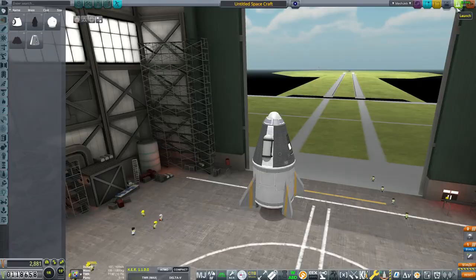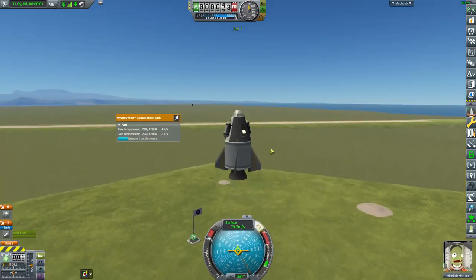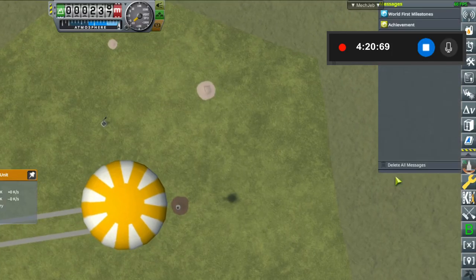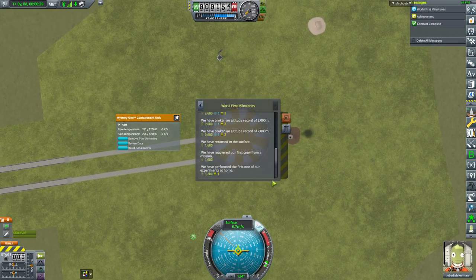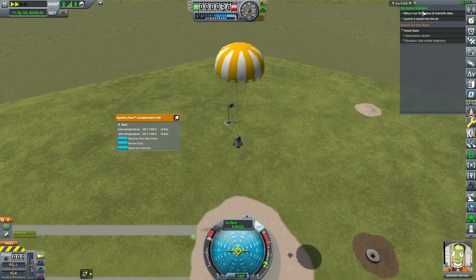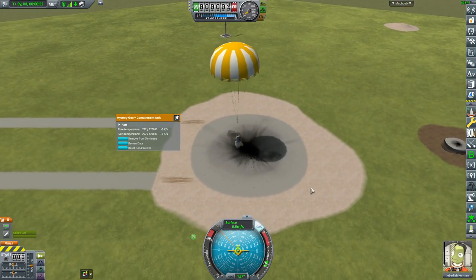I'm going to reduce the amount of solid fuel to one and then redo this launch. For some reason, I didn't actually complete that achievement where I need to collect the science. Observe mystery goo. Contract complete. Achievement — first recovery achievement and a bunch of world first milestones. It's giving me a bunch more funds as well. We have 'reach for the stars' and 'do some science', which we have now completed. I don't know why it did not calculate that earlier.